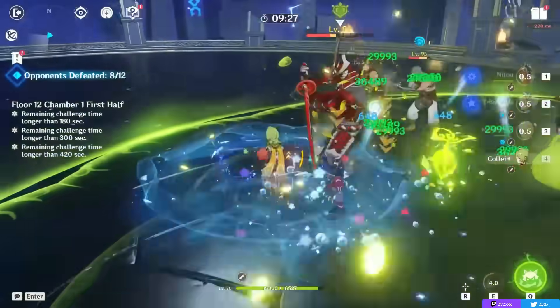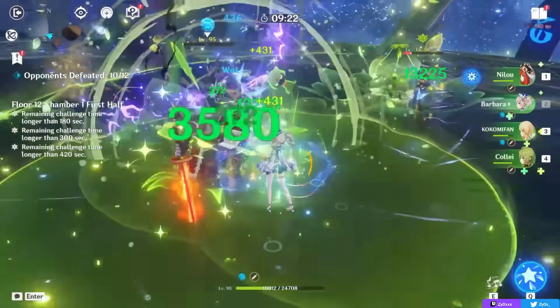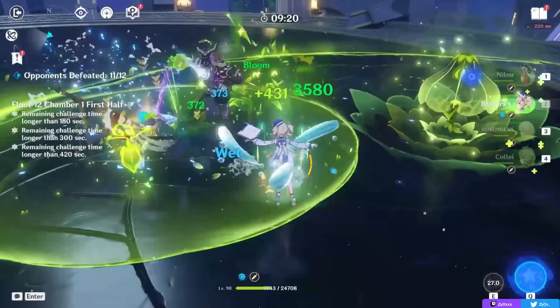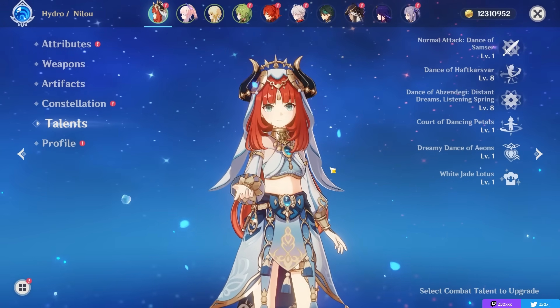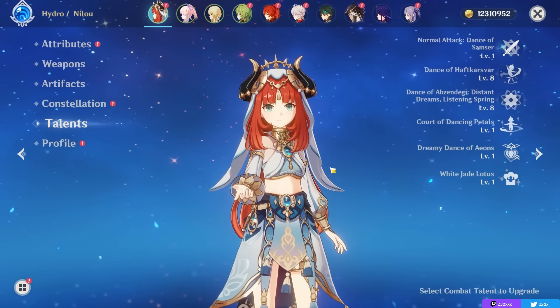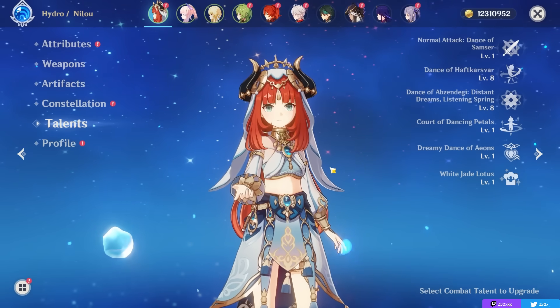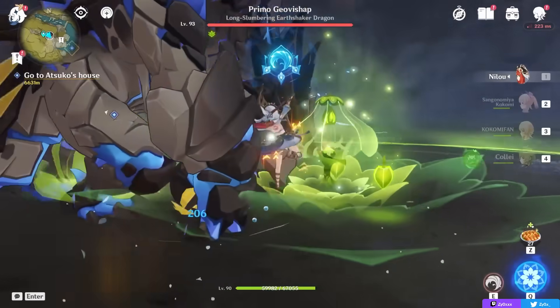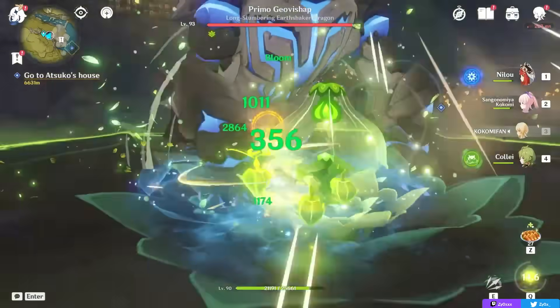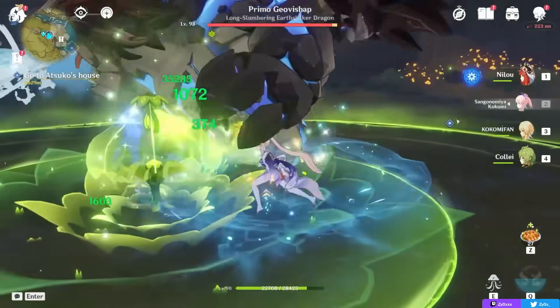I'll go into more detail in the build section of this video, but just keep in mind that this passive is a core part of her kit. Because of this, Nilou's playstyle becomes very straightforward. You're going to maximize Bloom damage by building HP, and use your elemental skill in one of two ways. For a Bloom team where you use her off-field, you typically just use your skill three times and swap out, then go into someone who can be on-field and stack elemental mastery to proc the blooms.